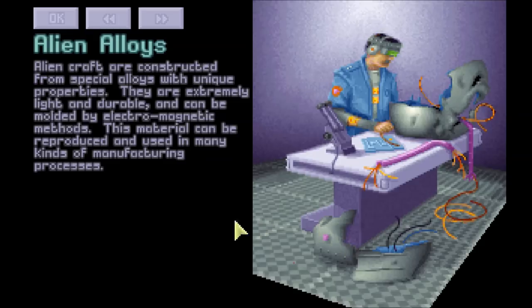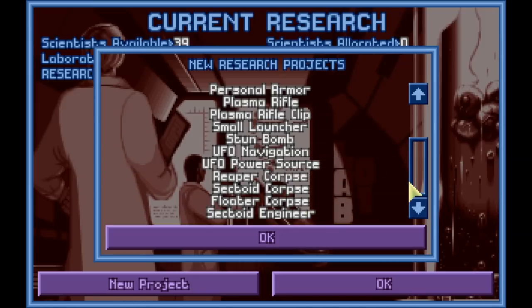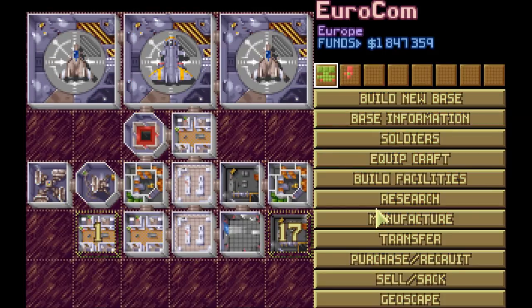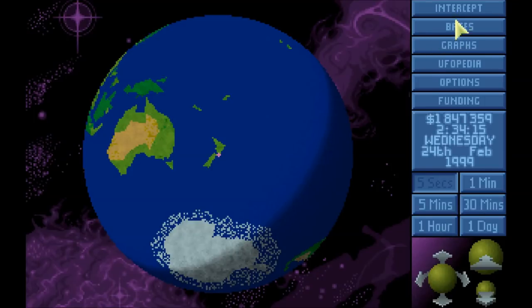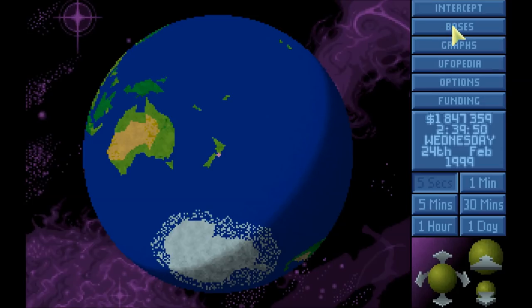Wow, we've completed research on alien alloys. Excellent. So alien craft are constructed from special alloys — extremely light and durable, can be molded electromagnetically. This material can be reproduced and used in many kinds of manufacturing processes, which means we can now research armor. Armor will be super, super important. I'm going to hold off on interrogating the sectoid engineer until we finish with personal armor. I do need more scientists — 39 just is not enough. And we can now manufacture alien alloys, which I'm not going to do just yet. The aliens are terrorizing Wellington, but I've been going for about 45 minutes at this point, so I'm actually not going to take a terror mission just now. We're going to save and quit here, folks. Thanks for watching, and I'll get back to you in the next one. Bye-bye.